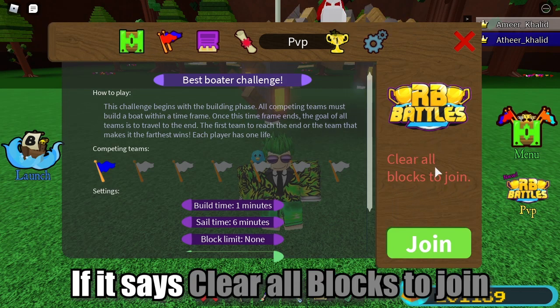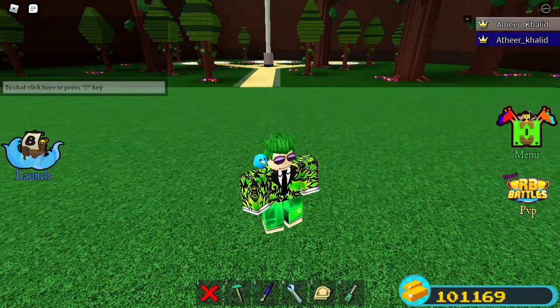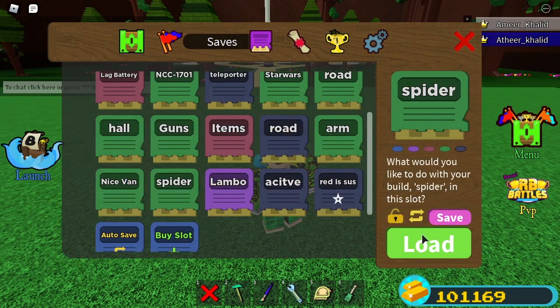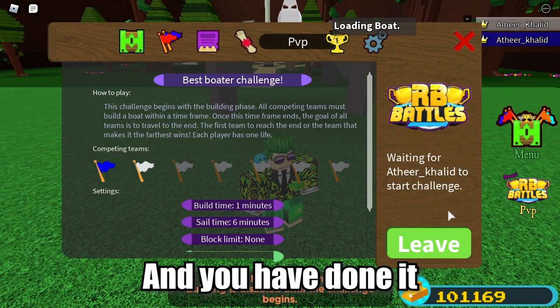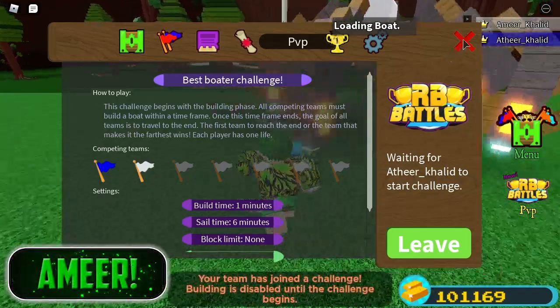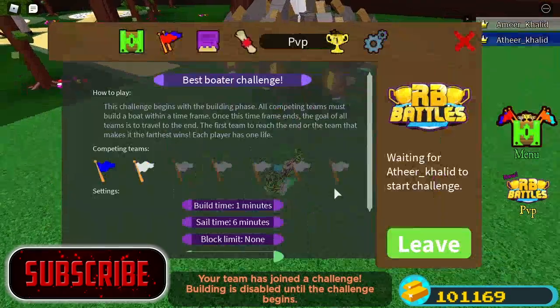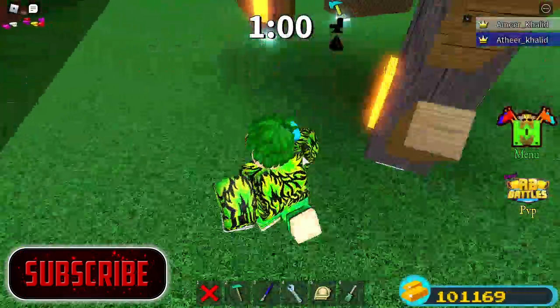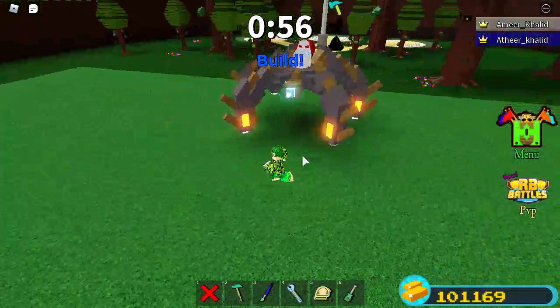I was kind of slow so it told me to clear my blocks. If it says that, just clear your blocks and try again: Load, PvP, Yes, Join — just like that. Now you just wait for the game to start, and that's all. It's going to unanchor you after the timer is done.